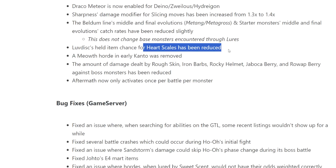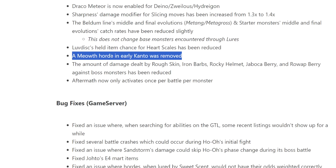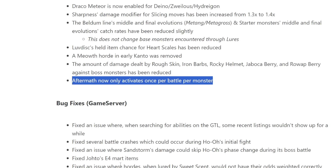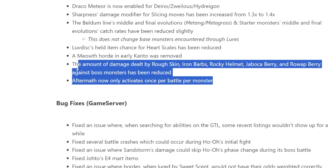Luvdisc's held item chance for Heart Scales has been reduced. I'm excited to see what happens with the Heart Scale economy — now that Mushrooms are gone, Heart Scales should go up in price; it's way too cheap to relearn moves. A Meowth horde in early Tanta has been removed — maybe it's now a 100% Jigglypuff spawn, which would be interesting for shiny Jigglypuff hunting. The amount of damage dealt by Rough Skin, Iron Barbs, Rocky Helmet, Jaboca Berry, and Rowap Berry against boss monsters has been reduced. Aftermath now only activates once per battle per monster — this nerfs cheese strategies of spamming revive Aftermath or Rocky Helmet mons in boss battles.